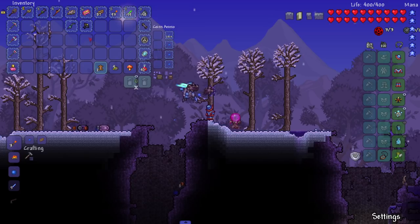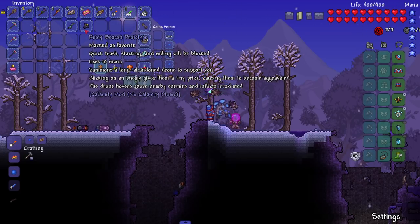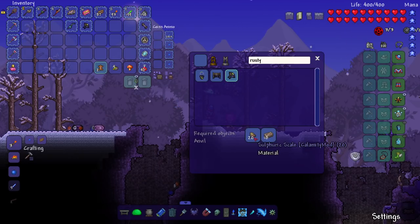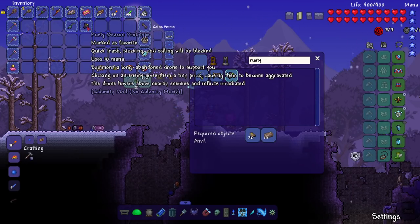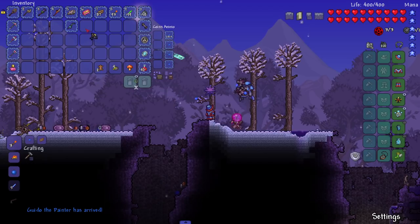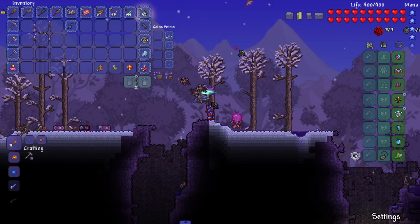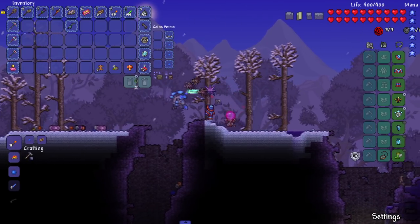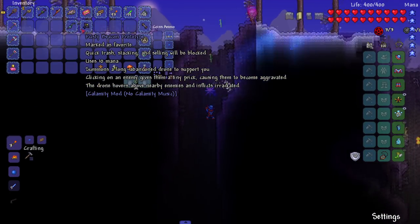Also while I was looking at things I saw this rusty beacon prototype. Let's look up how this is made — boom, sulfuric scales and 10 iron — and it summons a long abandoned drone to support you. Clicking on an enemy gives them a tiny prick causing them to be aggravated; the drone hovers above nearby enemies and flicks irradiating... I have no idea what the hell any of this means. It's a boomerang? I'm so confused. It said something summoner-related so I thought it did something useful.